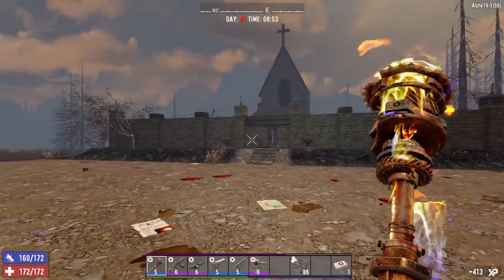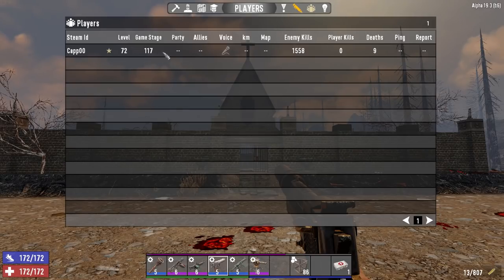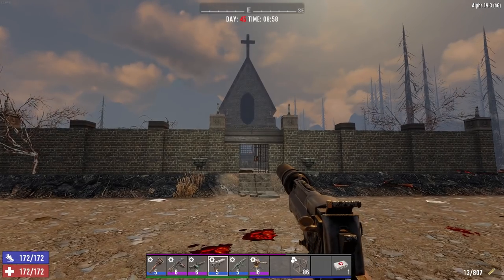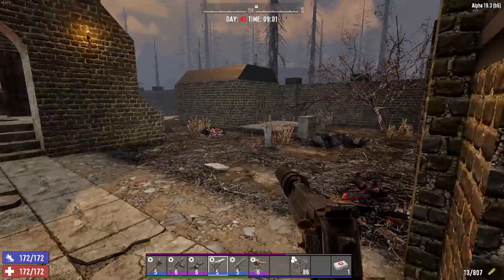Sometimes you get some little stragglers that show up before the party actually gets started. I am doing it as a Horde every night, so we're on day 45. You can see our game stage is about 117, so we're probably not going to get any demos. We've got a decent number of zombie kills. I don't know this POI — I haven't played it myself, so I'm going to be real curious as to how big this one actually is.